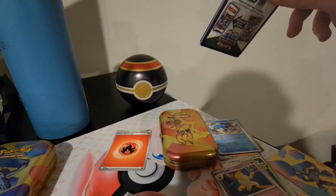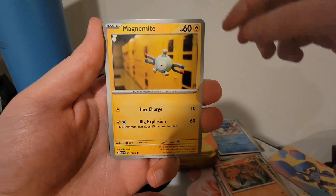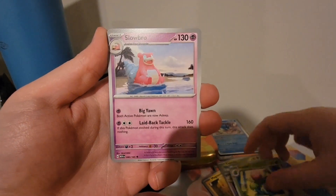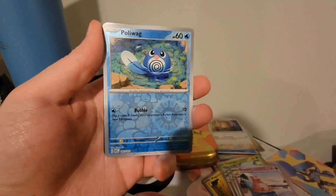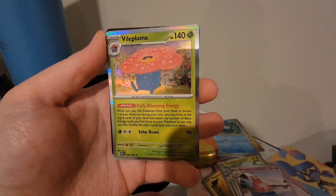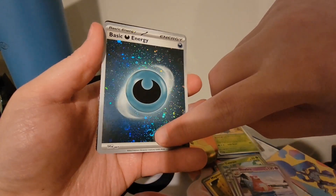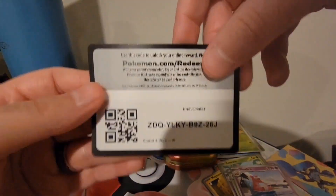These are 151 cards too, if you couldn't tell. We've got Vulpix, Magnemite, Caterpie, Eevee, Kadabra, Ivysaur, Slowbro, Reverse Holo Raticate, Reverse Holo Poliwag, and a Holo Vileplume — that looks kind of cool. And a Holo Energy card. There's those swirls that people talk about. That's cool. And the QR code.